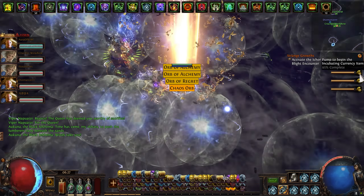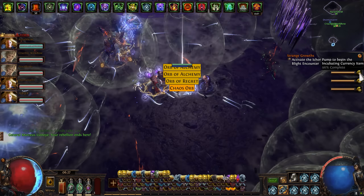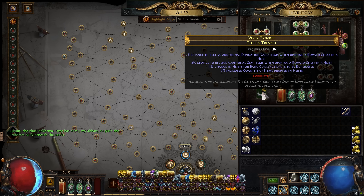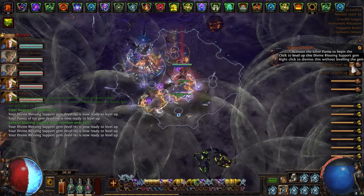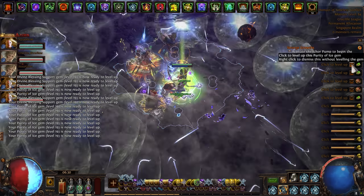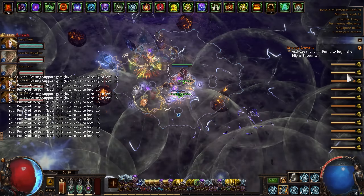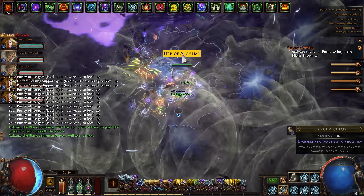That's 11 ornate incubators — 110 chaos orbs gone. Intense clicking of skill gem leveling and heartbreaking looking at ornate incubator drops.